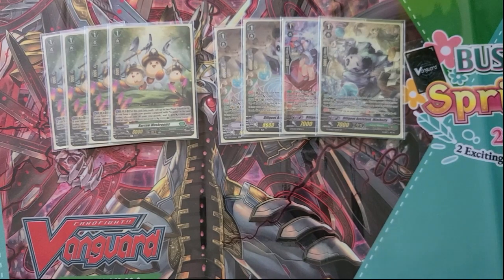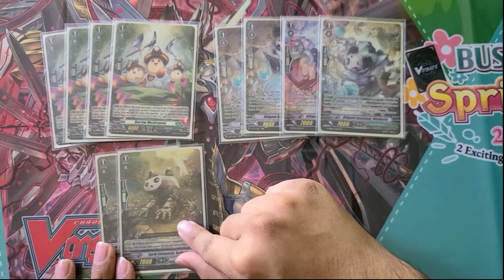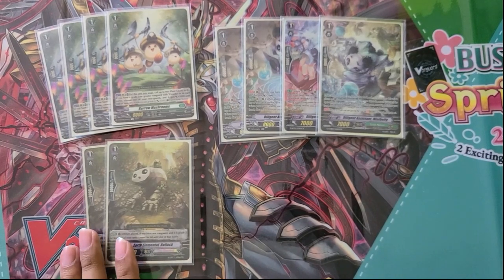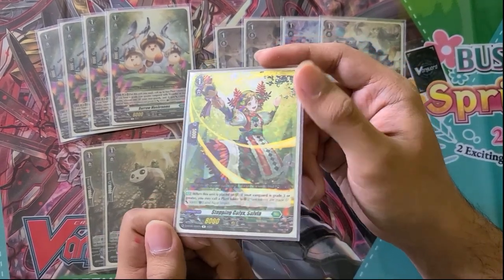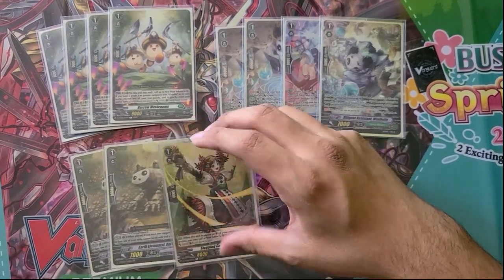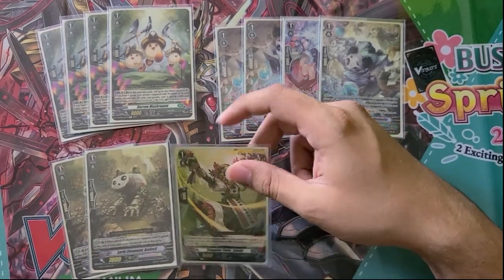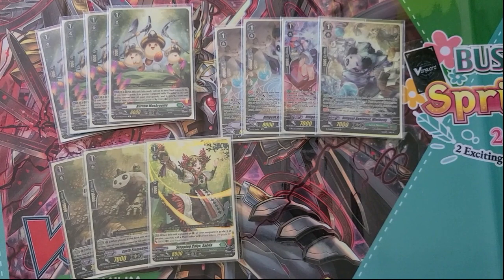For the last couple of Grade 1s, we are playing two Roloks, because getting to your kill turn — which is actually kind of powerful now — is pretty important. Just being able to get that stride, whether going first or going second, Rolok is just there to help to that end. My last Grade 1 is a flex slot — currently I'm just playing the Grade 1 that on-place calls a Plant Token, but only if your Vanguard is at Grade 3. This could be another Rolok, or it could be something else. I want some more Plant Token extenders, but I think I'm probably going to take this out, because with the eight in the Grade 2 slot, you pretty much see it every single time.